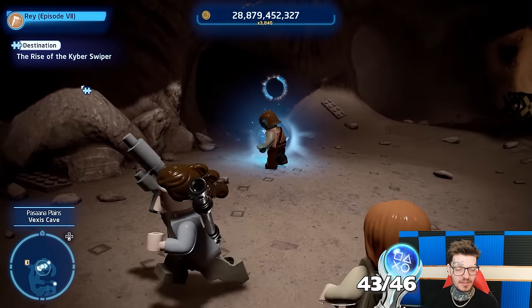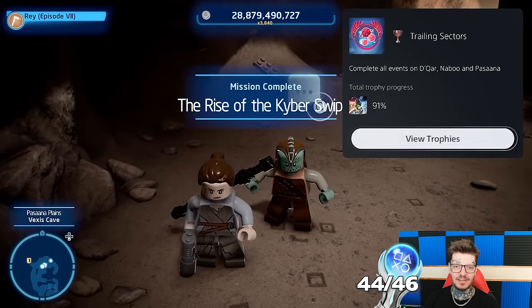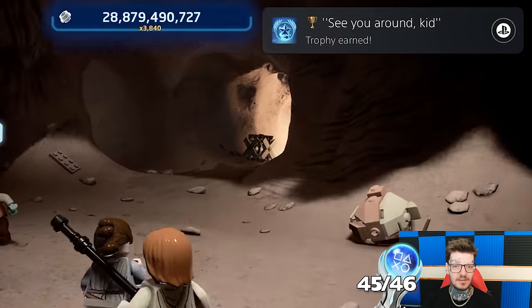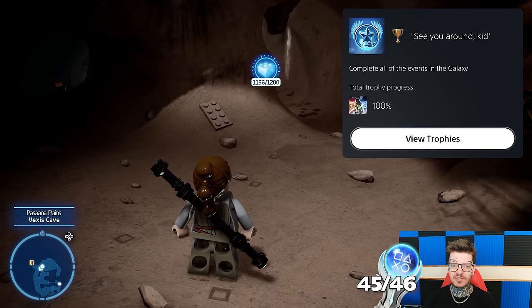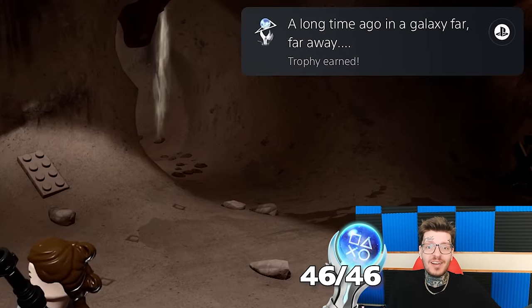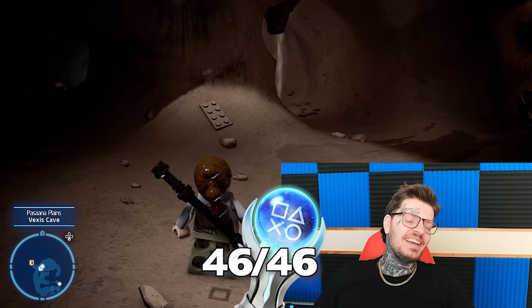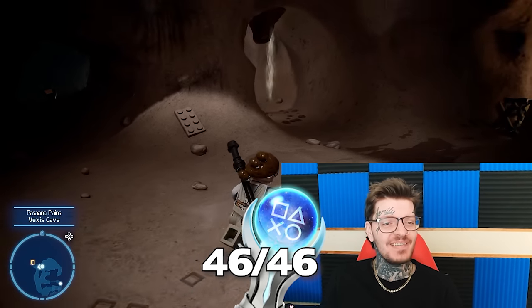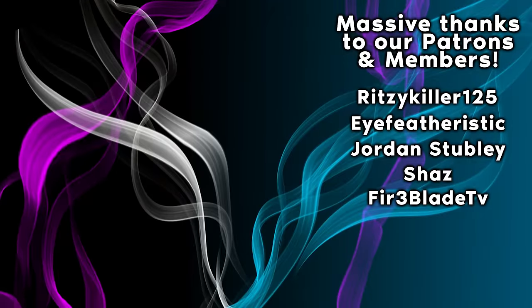Give me that brick — give me my trophy for the whole sector. Trailing sectors complete: Coruscant, Naboo, and Parsuna fully done. Complete all of the events in the galaxy. Oh my god, that's the platinum! I thought I had more! A long time ago in a galaxy far, far away. It was a long journey, but I thoroughly enjoyed this one, so I hope you guys enjoyed watching it. Don't forget to subscribe if you haven't already, and thank you so much to our patrons and members. You guys rock — see you in the next one.